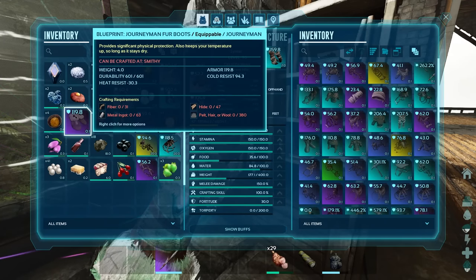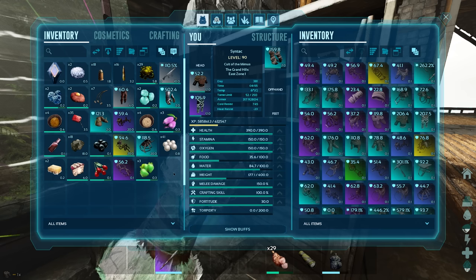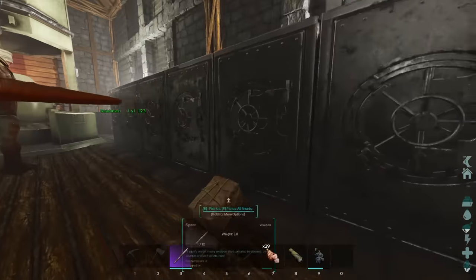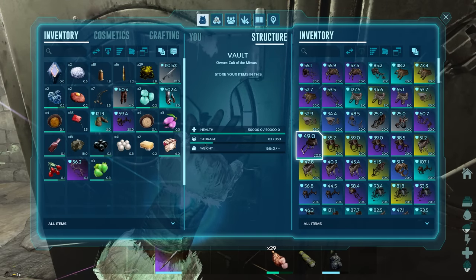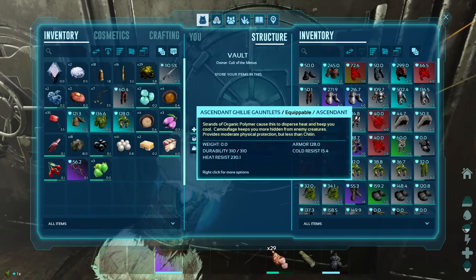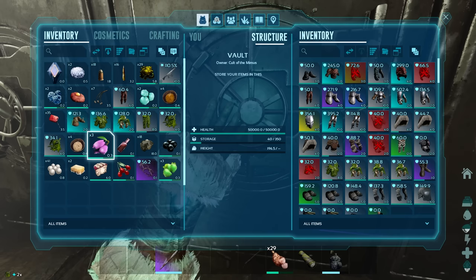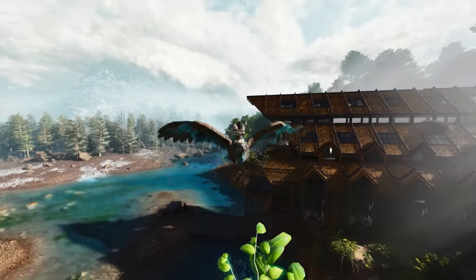We actually got a pretty decent fur boots blueprint right here, so I might actually start wearing shoes after a long time. I have not been wearing shoes and people have been complaining, but you know what guys, I'm giving it away for free — like, you're getting them for free. Usually people have to pay for that, just saying. We're going to be down South so it would probably make a lot of sense to wear ghillie. I don't think I have any ghillie pants or a ghillie hat blueprint. We do have this one — it's slightly better. So mostly ascended and the rest is primitive — that's amazing.